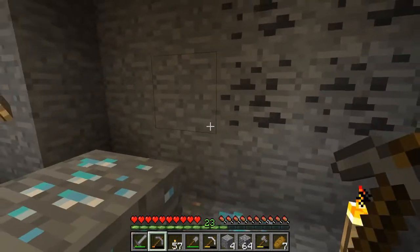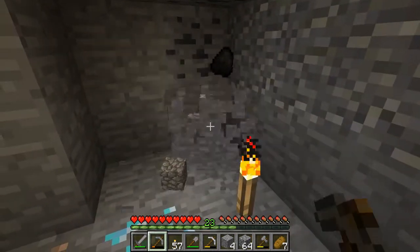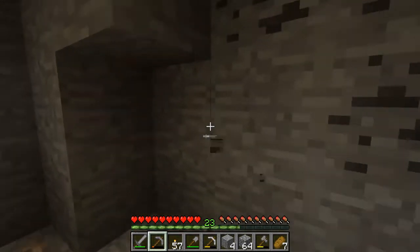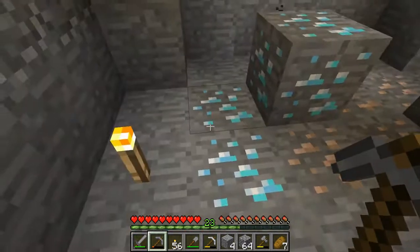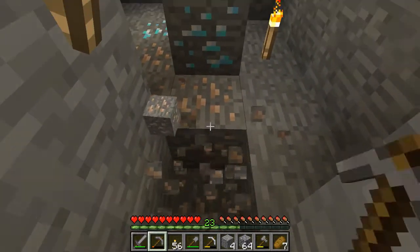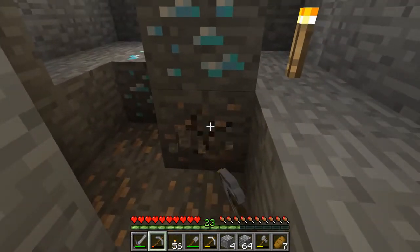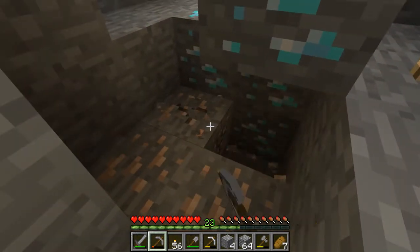We're doing a full excavation here, also mining up some good coal while I'm at it. A lot of times you'll find diamond in the midst of other ore — iron ore and coal ore around the diamond, which is what we see here. I'm getting that iron and also digging under that diamond. I've cleared all around it and we're all clear.